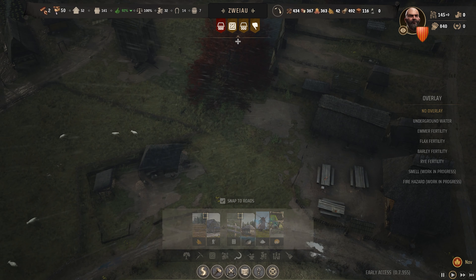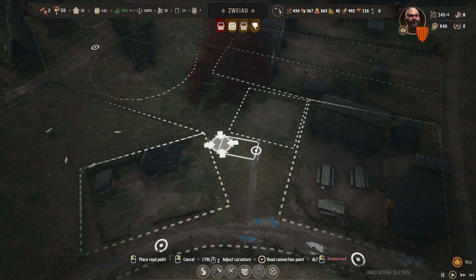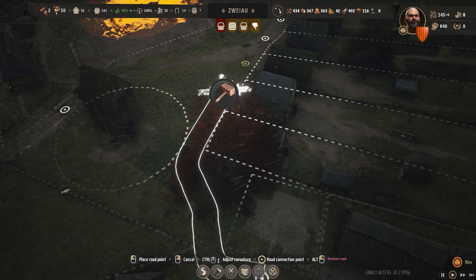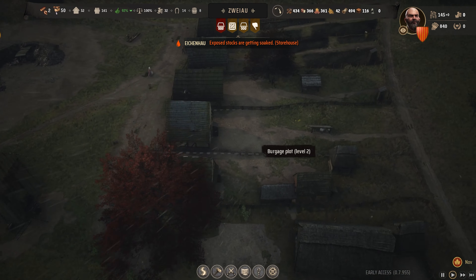The communal oven has gone in there. We're going to rebuild our road, come out here, and then if we can just squeeze a little pathway in that goes all the way around to here — that links up those houses again.